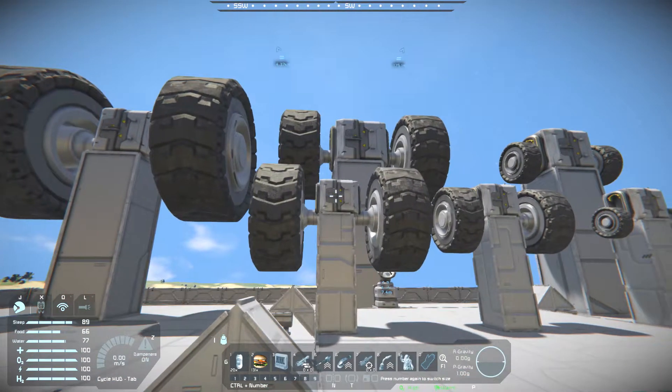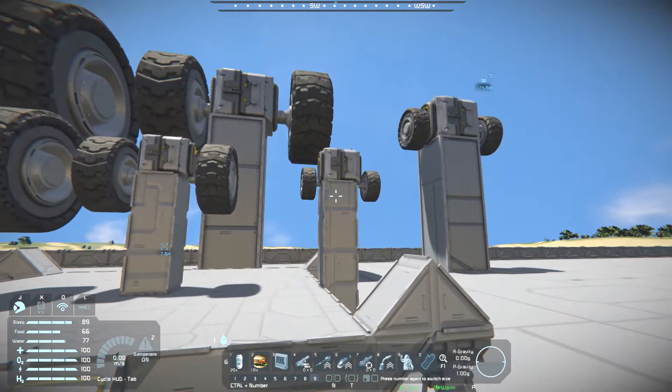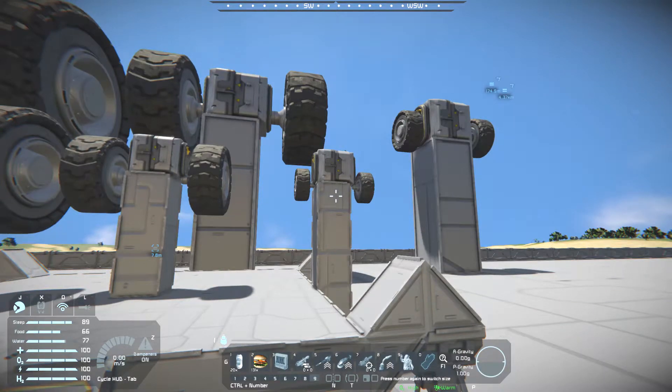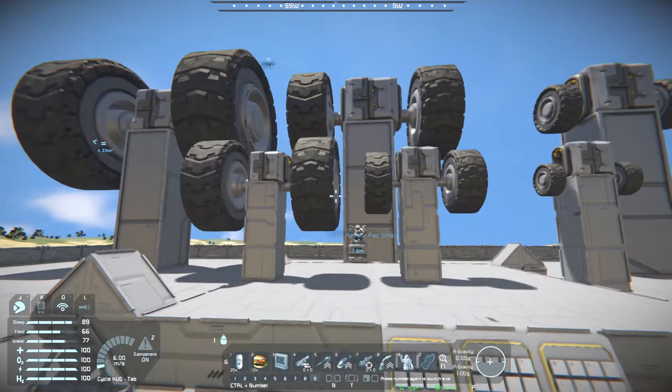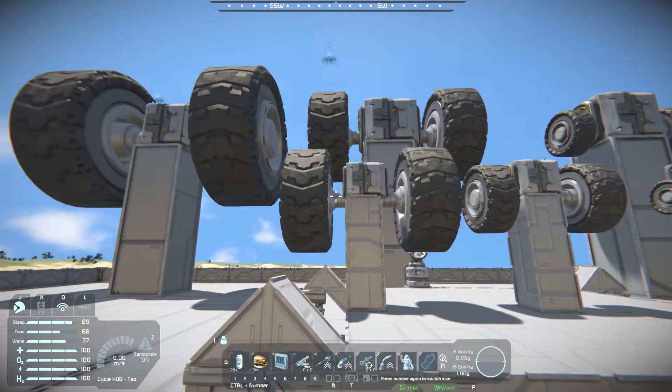Although these block ones have the same issue as the others — there can't be a block underneath them when you place it down, otherwise the wheel won't be there. Which is a big pain, but oh well — the wheels will end up clipping into the block, like they're doing now.